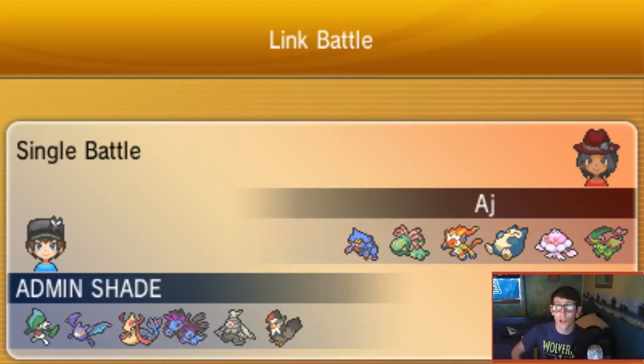I also carry my mascot, the Admin Shade Dusclops, which carries the Curse and Pain Split combo. That's proven to be very helpful in countless scenarios, so I definitely love Dusclops - one of my favorite Pokémon. Last but absolutely not least, I have Staraptor, which I actually had no idea was borderline.